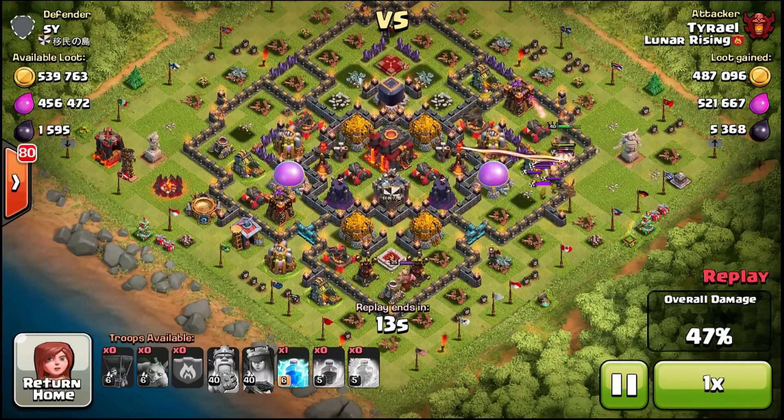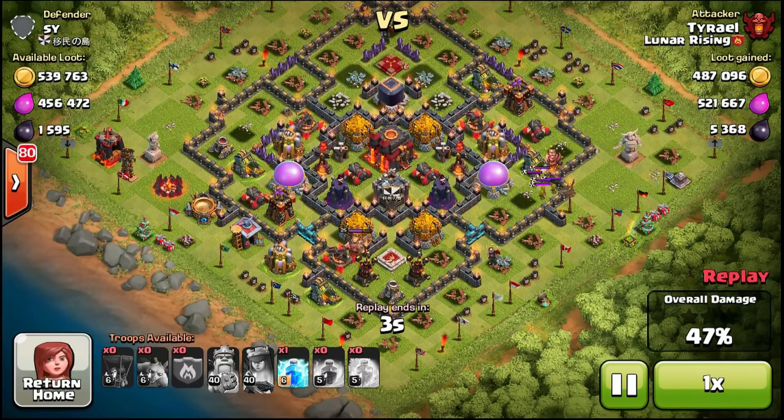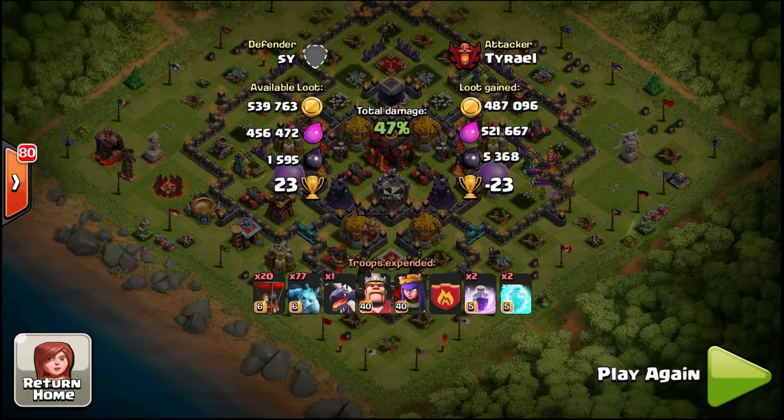That's probably why this guy has so much stored up - it's just too much to get through. You would have to 100% this guy to get all two million resources. So in the end I don't think I could have gotten all two million - I did get one million, but I could have gotten a lot more. This was a huge fail. I don't care about those trophies - lost trophies are not a big deal. I probably could have gotten about 1.5 million. Finding 2 million resources is something that happens very, very rarely.